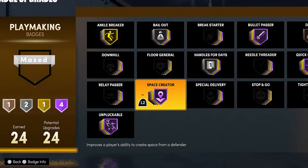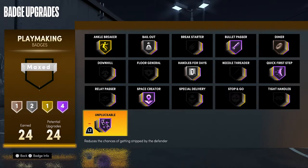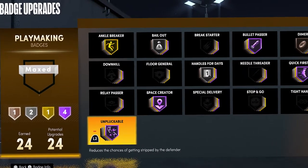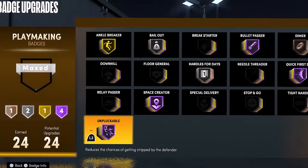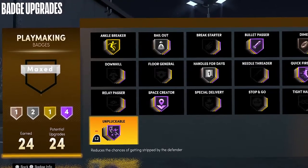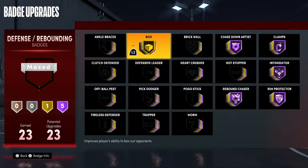Space Creator is more of a fun badge — it's really just so I can get more ankle breakers and get past my defender. The last playmaking badge I have is Unpluckable. It's not as good as it was in current gen 2K and 2K20, but it's still pretty good. If you have the badges — I have 24, which is a lot — I would max this badge.